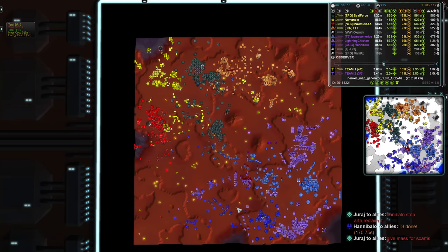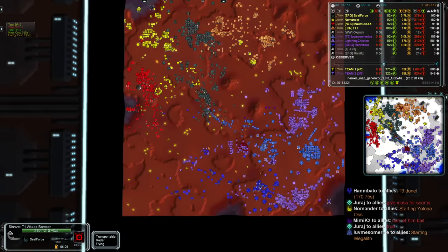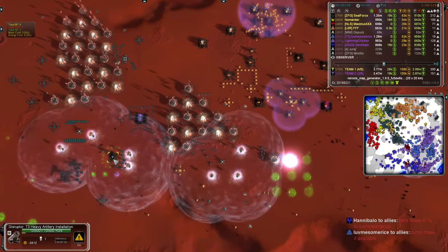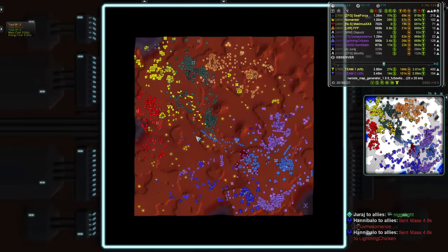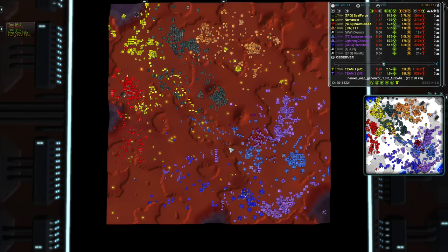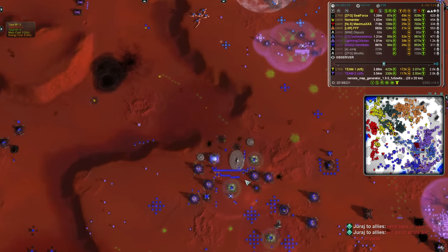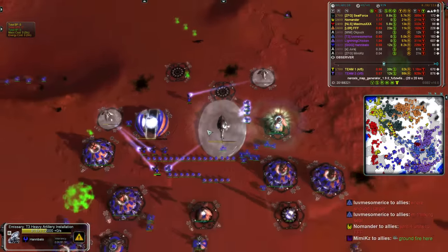In comes a nuke from Team 2 - it is intercepted by Team 1. Who are now sending artillery across the map - we saw this under construction when I was trying to find that game-ender. Sealforce has it here, currently surrounding it with Tech 1 power generators. I wonder how that compares versus T3 - the splash damage from Tech 1 gens is much less. He's currently firing into Hannibal's main base, probably because Hannibal is working on an Emissary and that's been spotted.